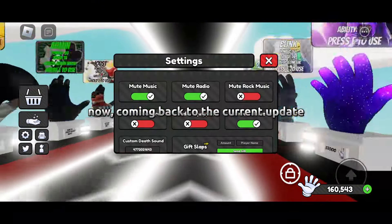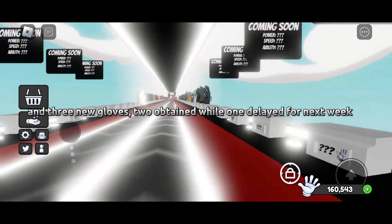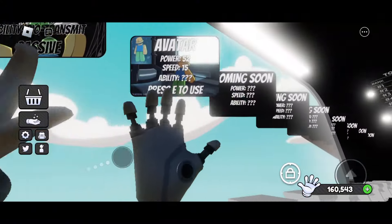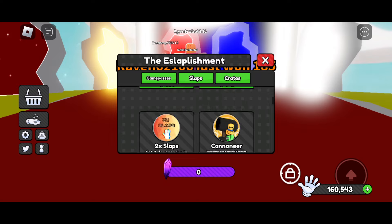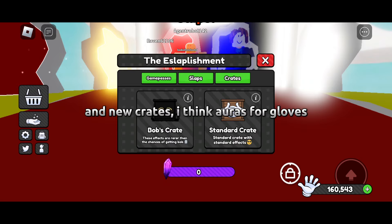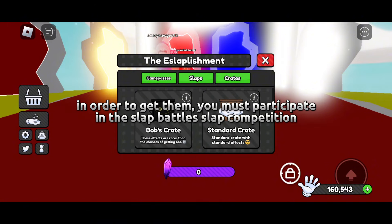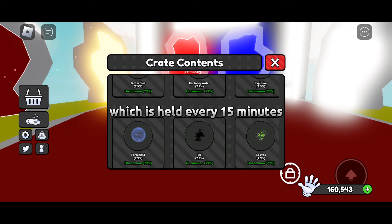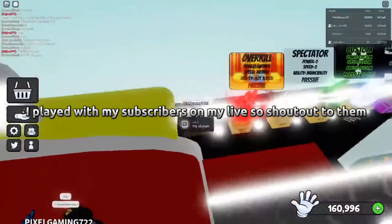Now coming back to the current update: right off the bat we see a new UI in the game and three new gloves — two obtainable now, while one is delayed for next week. There are also new craze items for gloves, which cost null gems. To get them, you must participate in the Slap Battle slap competition, which is held every 15 minutes. To get the gloves, I played with my subscribers on my live, so shout out to them.